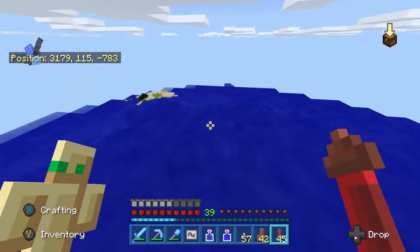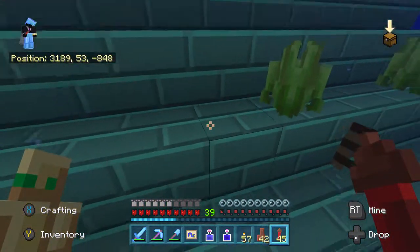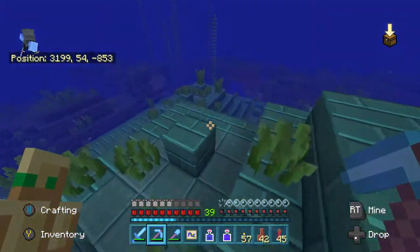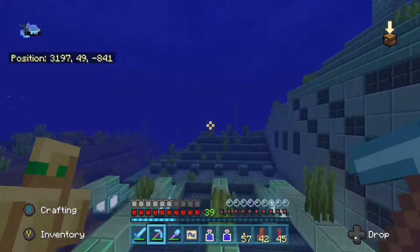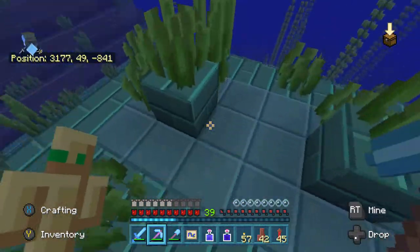Basically you're looking for this giant structure under the water, towards the bottom of the water, that has light emitting from it, and you really can't miss it — you'll find it. Once you find it, mark the coordinates so you know exactly where it is the next time you need to go to it. Once you've found it and marked the coordinates, now it's time to prepare for it.